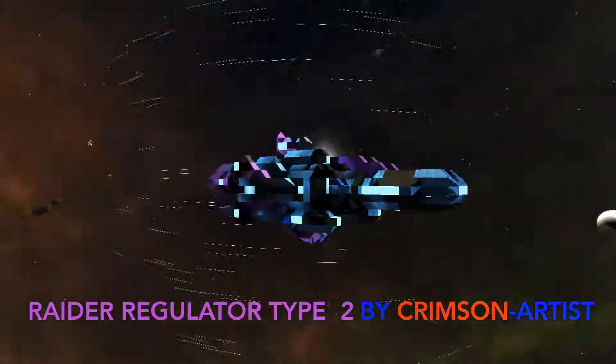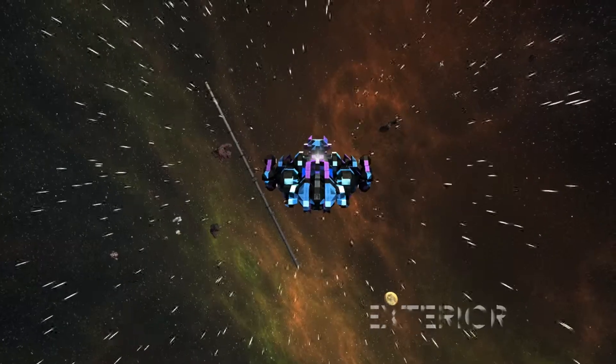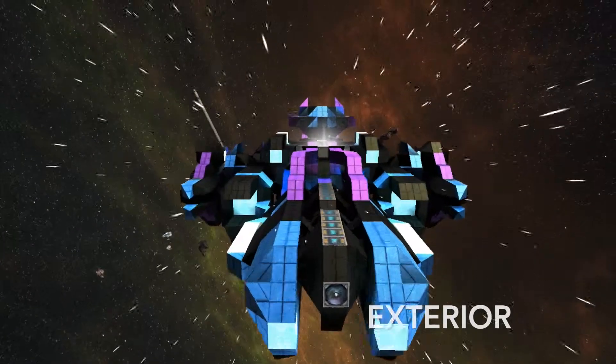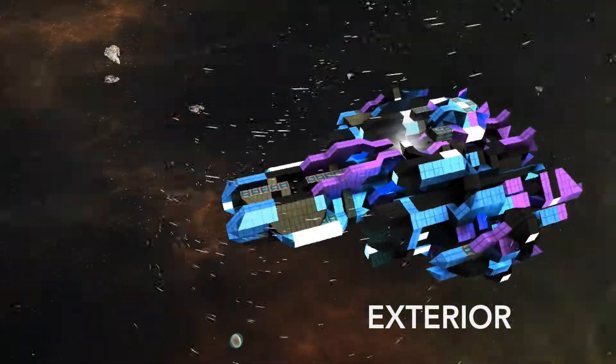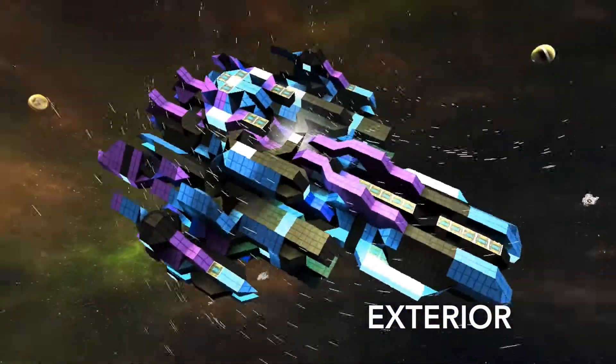Hello everybody, my name is Aceface. Today we're going to be looking at the Raider Regulator Type 2 by Crimson Artist. Now this is a really nice looking fighter with this large number of ins and outs with the hull — it just makes this fighter look really detailed, even on a small scale.